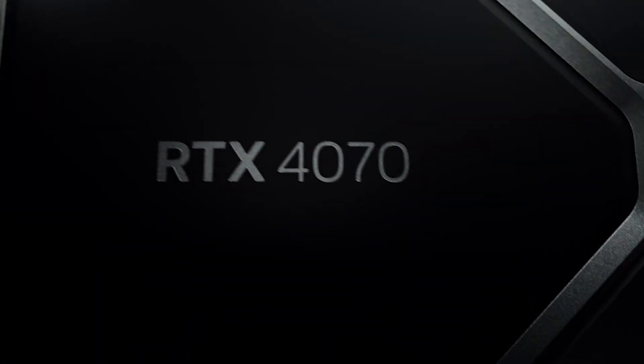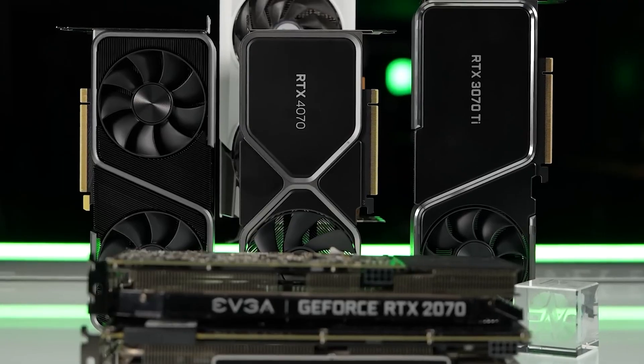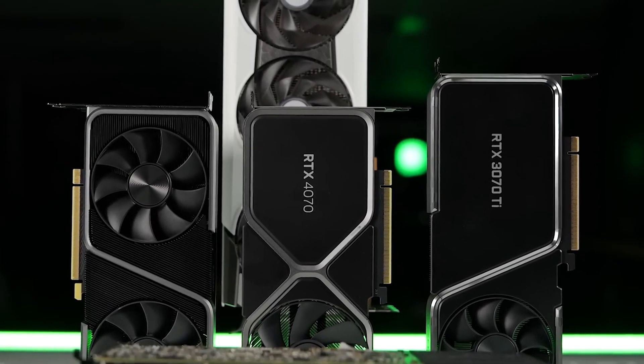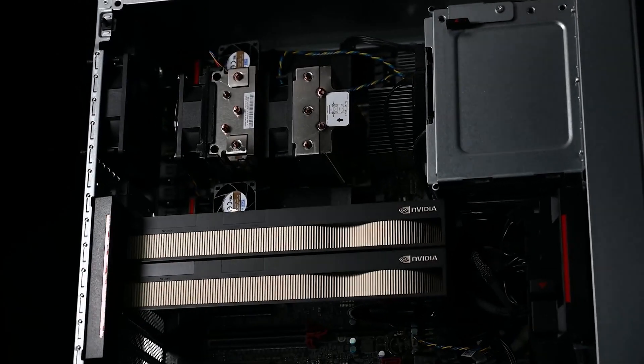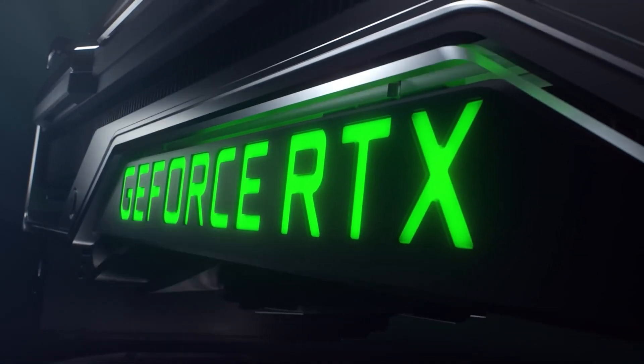Next up, we have the NVIDIA GeForce RTX 4070 Ti Super, which Kopite7Kimi believes is a really weird naming choice — and to be honest, it kind of is. As for the specifications, the card is said to feature AD103-275 or AD102-175 GPU models with the same 8,448 cores across both variants and 48 MB of L2 cache.